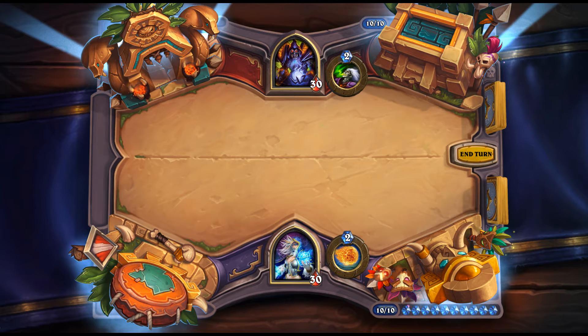Wardruid Lodi: 3 mana, 1/2 — Choose One: Transform into one of Lodi's four Dinosaur forms. All four forms are good situationally depending on what you need — it's a very versatile card. In Wild with Fandral, all four buffs come together at once, giving you stealth, poison, rush, and taunt simultaneously. You always get what you need out of it with no bad spot to play it.